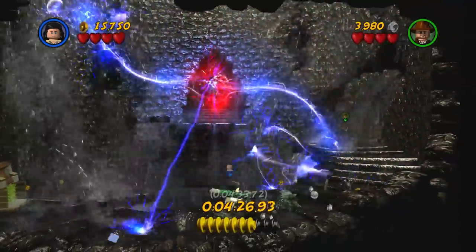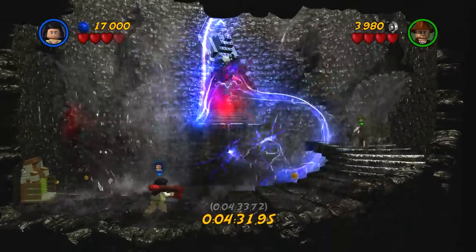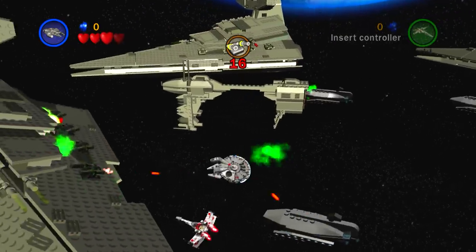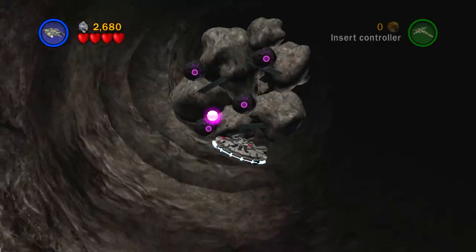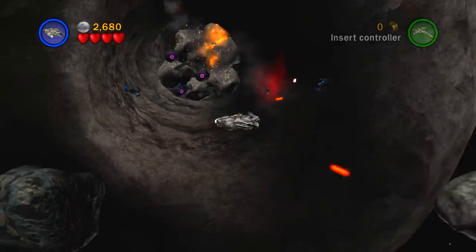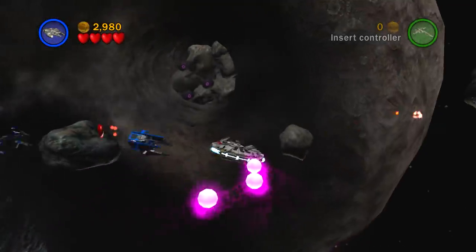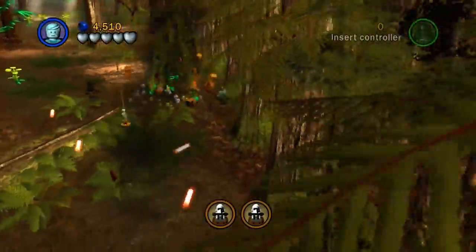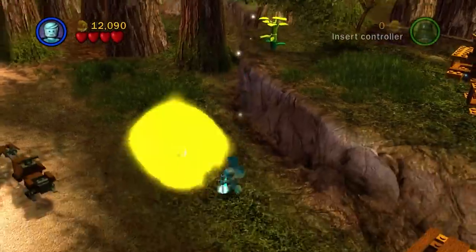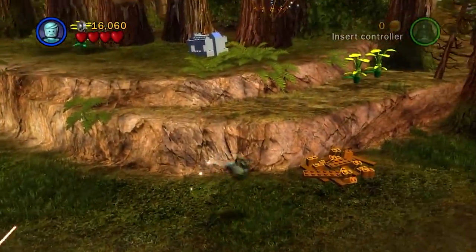Before we move on to number one, let's look at some honorable mentions. First up we have Falcon Flyby - it's just a boring level where you've got to keep getting torpedoes to destroy the asteroids. Along with that we also have another vehicle mission from the Complete Saga - a mix between a vehicle mission and a regular mission - and that is the Speeder Bike Chase from Episode 6. I found this level pretty annoying where you've got to keep chasing, you're always missing them, and you've got to stop and do some mini games to carry on the chase.